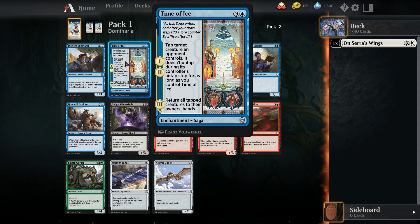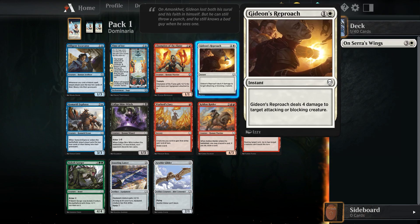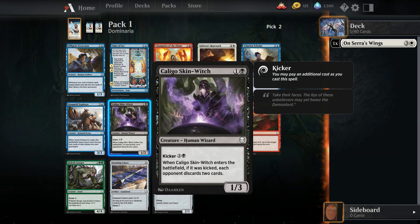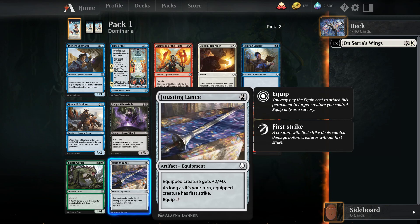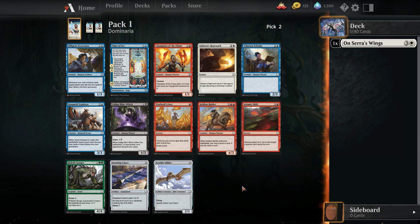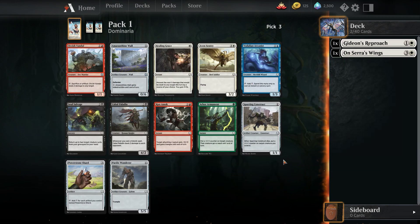Time of Ice is pretty good if you have an aggressive tempo deck — it's a nice tempo play on four mana. Gideon's Reproach is actually pretty good in white since we already have Arvad's Wings. It's a decent piece of removal: two mana, four damage at instant speed. Jousting Lance is also pretty strong. I think we'll just take the Reproach.